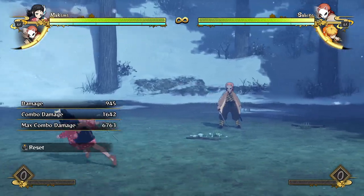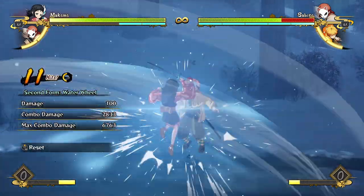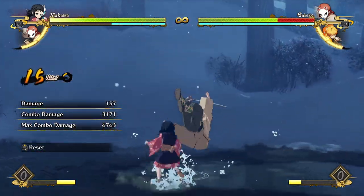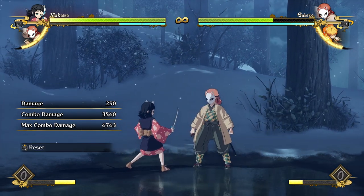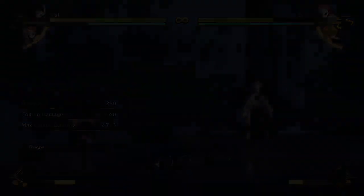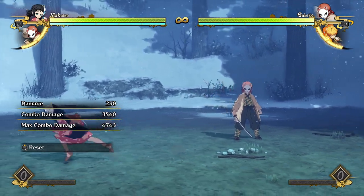Combos can look something like this. Off of a raw water wheel, you can actually spend quite a lot of meter and get some damage. I was even too fast on that reset there — this one's practically unavoidable. If you did that grab a tiny bit later, it would have hit and would have been over half of the opponent's life.